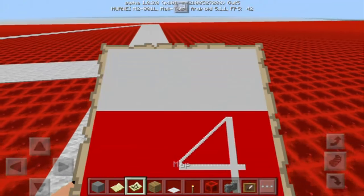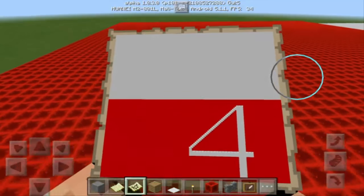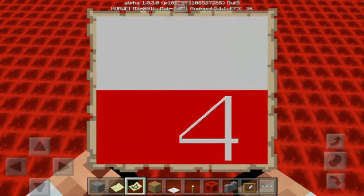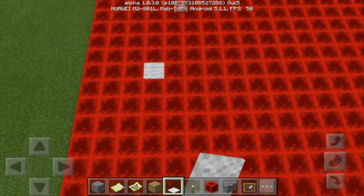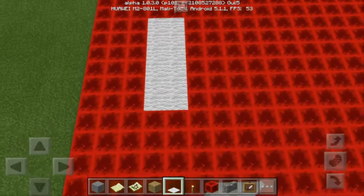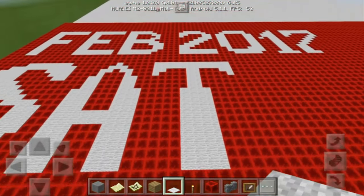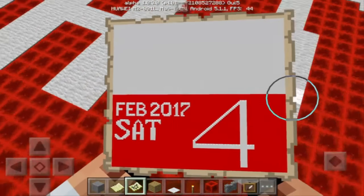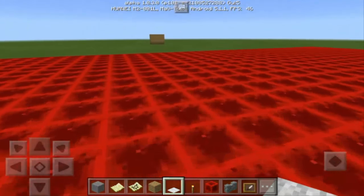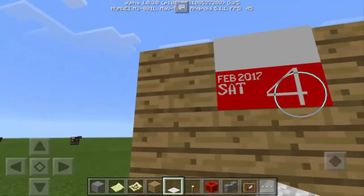Now let's see how it looks — look at that, it looks so awesome! We have now the number four. What we're going to do is make the month — February 2017. The thickness of the letter must be 2, just like this, but of course it's up to you how you do it. Eternity later — alright, there we go! We have our letter T, and Saturday is complete. Oh my goodness, this looks so awesome. Let's go to our wall and see what happened — oh my goodness, look at that! There's the calendar and it looks so awesome!